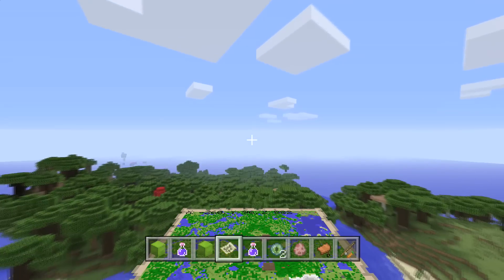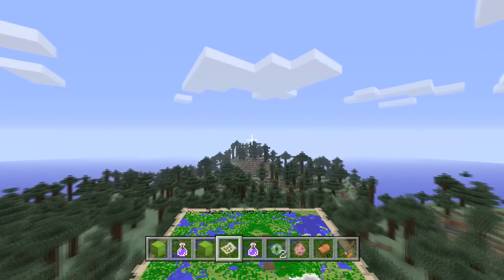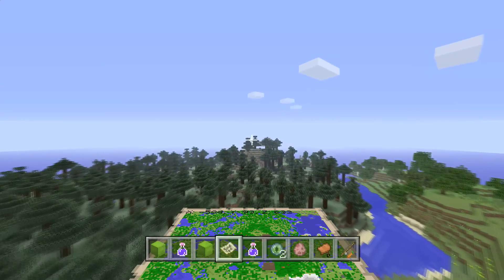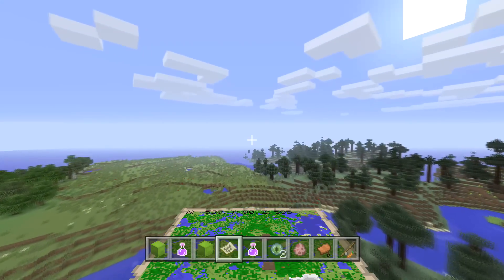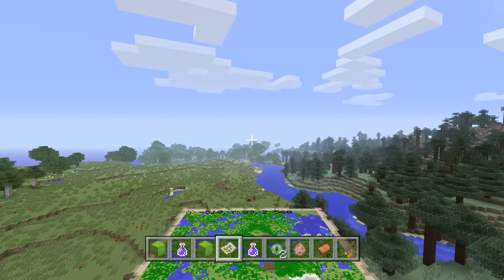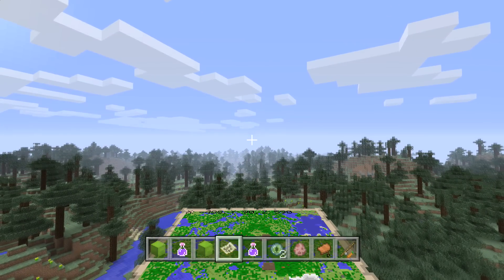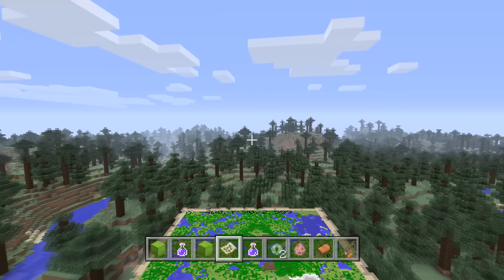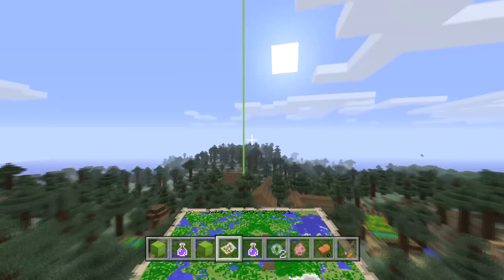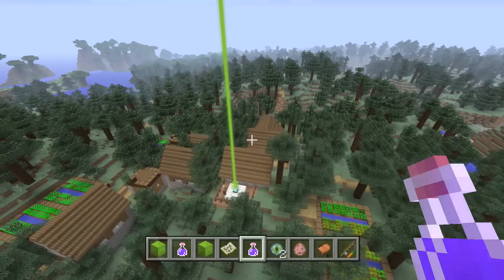I'll just tell you about the location for the ocean monument. There is a lot of ocean in this seed. I did a lot of running around — for a while I literally went for a couple maps. This village here is looking pretty hidden, eh? Look, there's even little houses under the trees there. It's pretty crazy. I like it, it's a good village — there's no blacksmith.